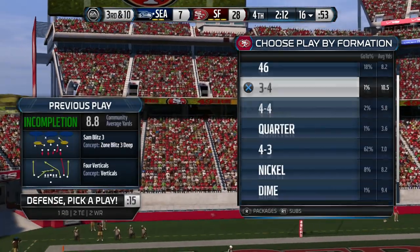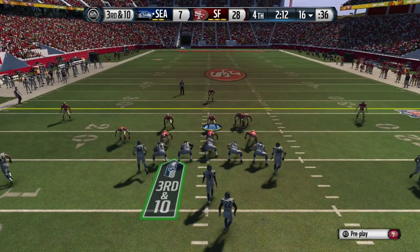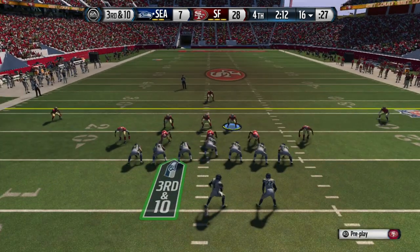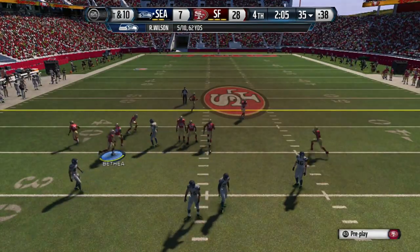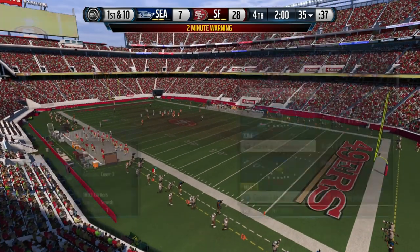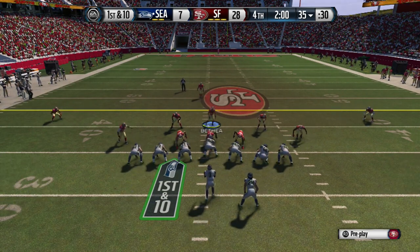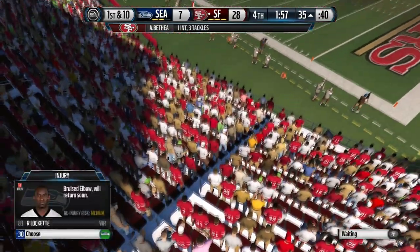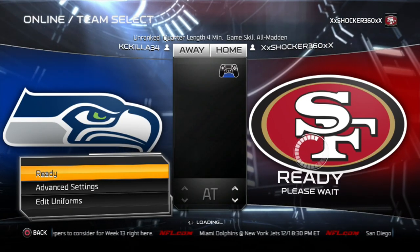I come out in 3-3-5 but can't find the play, so I go 3-4 instead just to give him something different. It came out in Cover 3 — I should have come out in Cover 2 Invert which has better coverage. He got me good in the middle with the safety. Coming back out in the 3-4 Bear, I shoot the linebackers left and right and lurk the middle of the field. We got a really nice read — he threw that route earlier so I was waiting to lock it up. Game over — we advance to the third round of the Turkey Bowl for $200.